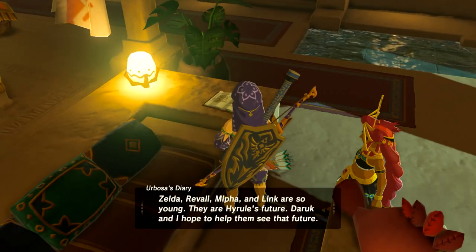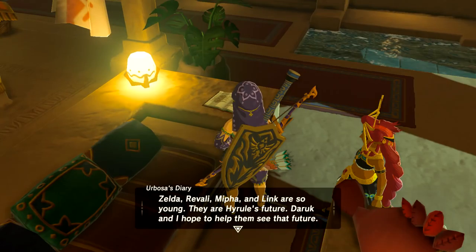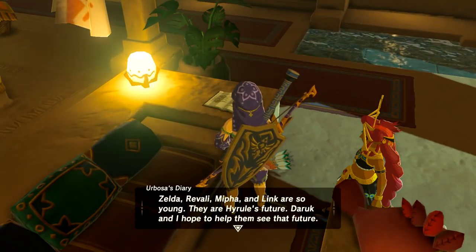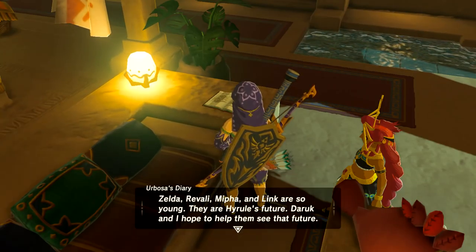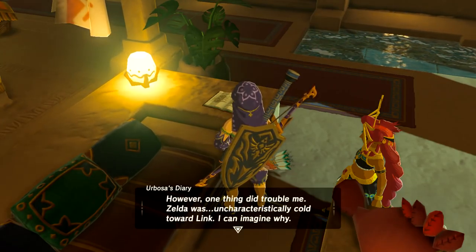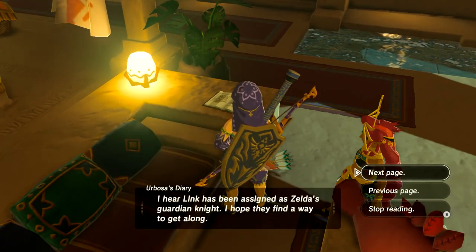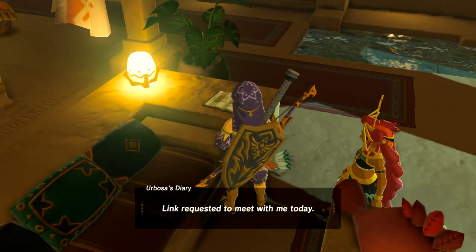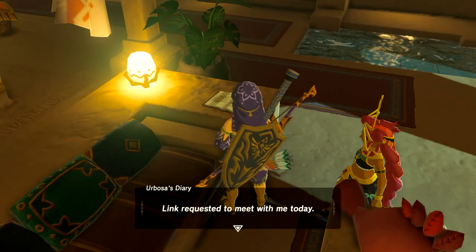Urbosa was like the best mom of the group. I have been chosen to pilot the Divine Beast. My people are uneasy about it — they say such a dangerous task is not fitting for the chief. However, I intend to accept. Calamity Ganon's resurrection does not only threaten Hyrule, but the whole world. I refuse to sit idly by. Ganon is also closely associated with the Gerudo — an association I deeply resent. I attended the inauguration ceremony alongside the other champions: Zelda, Revali, Mipha, and Link are so young — they are Hyrule's future. Daruk and I hope to help them see that future. So Daruk's like the dad of the group, and Revali is the annoying older brother. Zelda was uncharacteristically cold towards Link — I hear he's been assigned as her guardian knight. I hope they find a way to get along. I wouldn't mind this in a cutscene rather than reading it all, but I'll take lore.